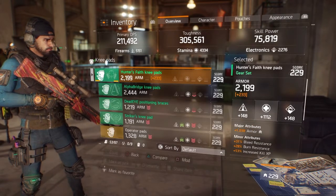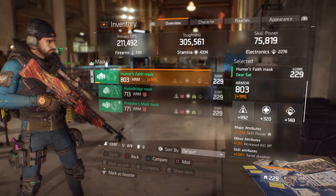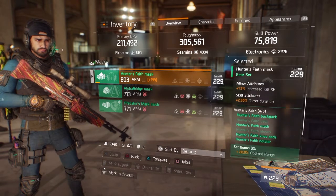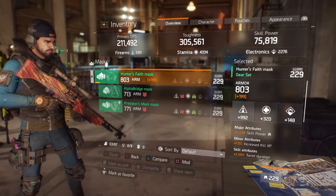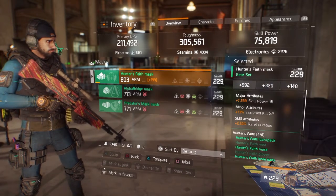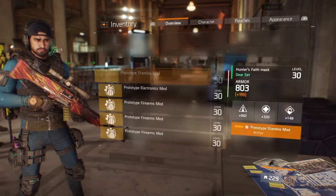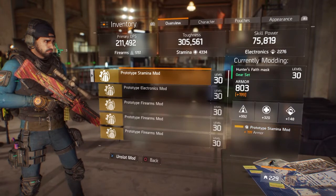For the mask, I considered putting crit chance on it but decided to go with skill power to make my heals better for my team. It has a 992 firearm roll, 7500 skill power, increased kill XP, and turret duration. This is a 1.3 version — still looking for a 1.4 drop. The mod on it is an armor roll, which isn't great, so I definitely need a better one.